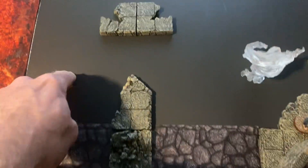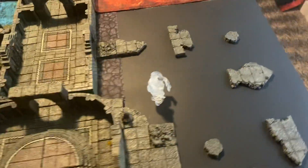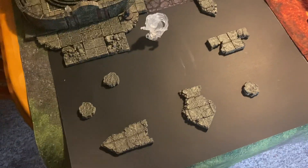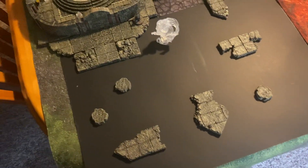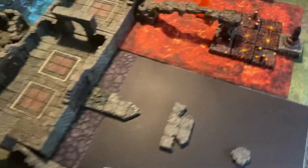This black construction paper — you can get that anywhere. I use it because Dwarven Forge does a lot with negative space now, and I think that's pretty cool. I don't have a black terrain tray, but a piece of black construction paper cost me a dollar and it worked really well for this build. More Dwarven Forge here, mostly from the Dungeons of Doom cavern set.